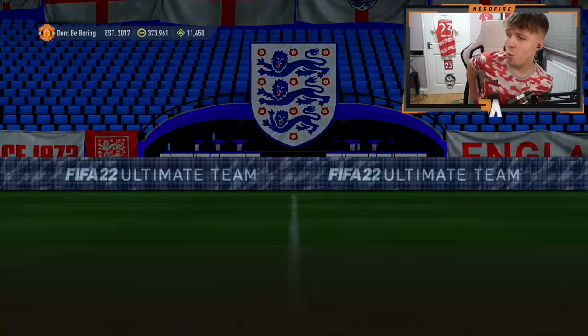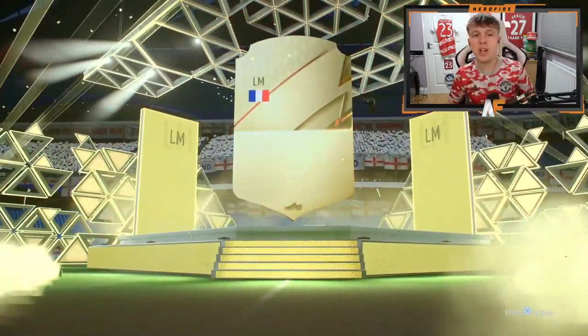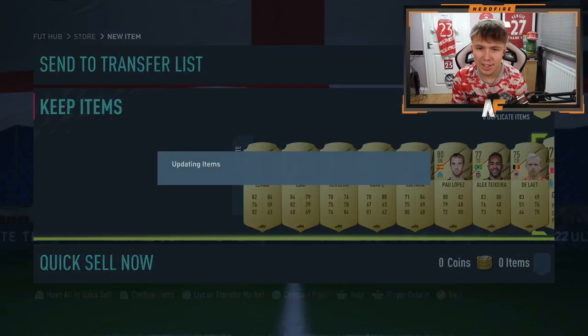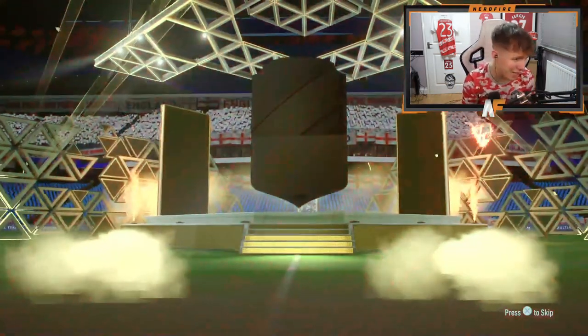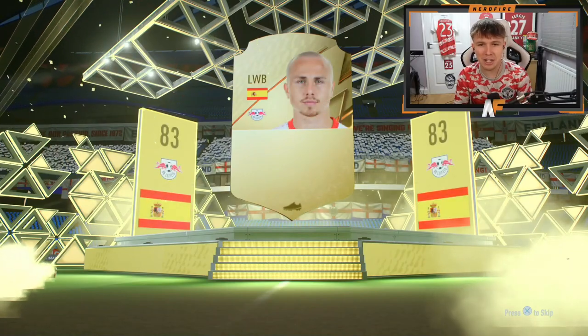50k packs are here - first one up of the video. It's going to be a board though, it's going to be Lamar - that is not the greatest start. Next pack up, Salah's in there, Cancelo's card looking good, Vinicius Jr - you know, if you want to give me one of those three I'd happily take it. Next up though it's going to be Angenino, a bit far from the players we're actually wanting.